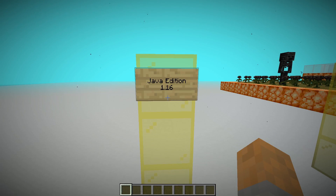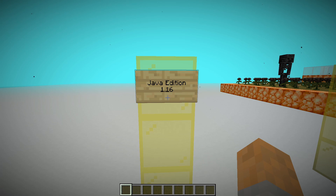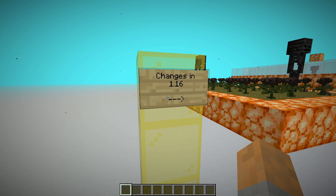First, I'd like to talk about some of the changes in 1.16 and some other information, so when we take a closer look at those farms it will make a bit more sense. Everything here has been designed and tested in Java Edition 1.16. If you're on Bedrock, some of this stuff is not going to work — it'll be a bit different.